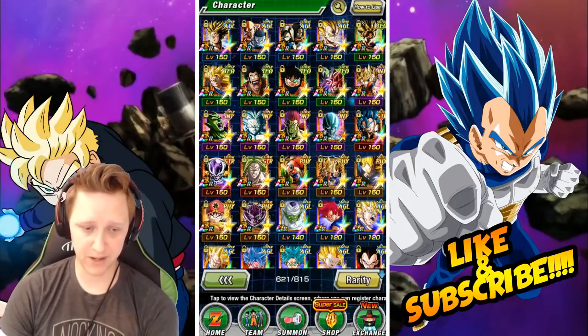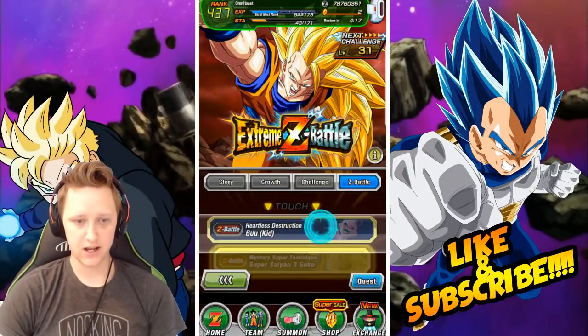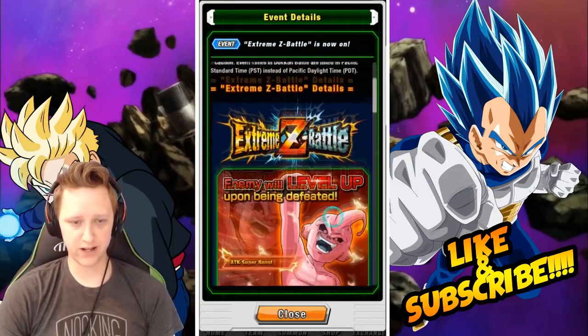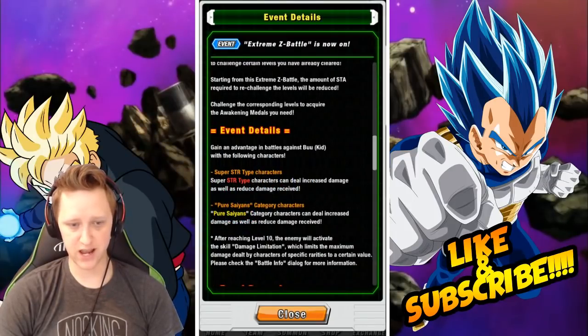So basically what we're talking about today — I'm going to go over here to Advanced Events. As you know, the Kid Buu event is out right here. The Physical Kid Buu event is here, featuring Super STR type characters as well as pure Saiyans.